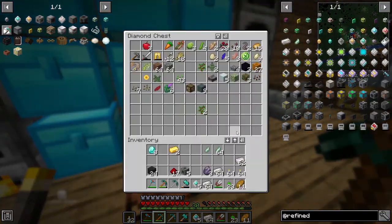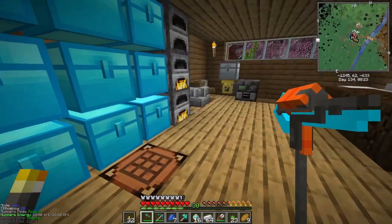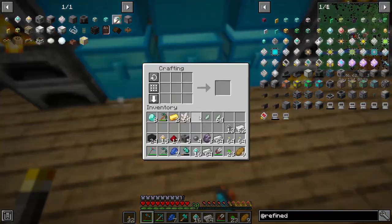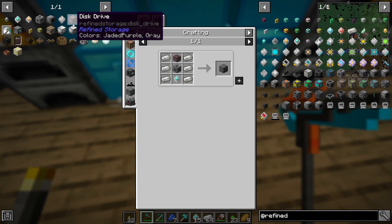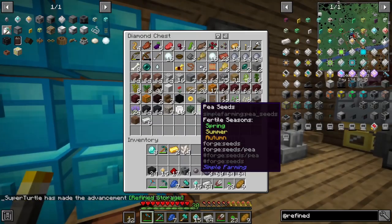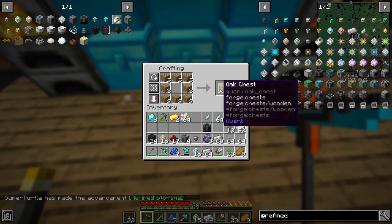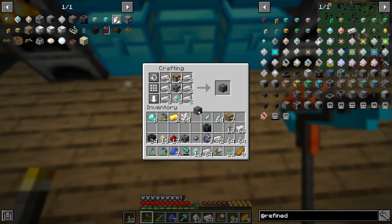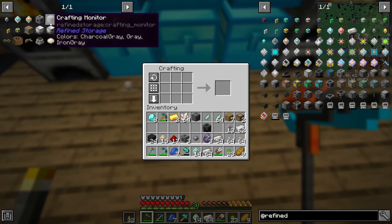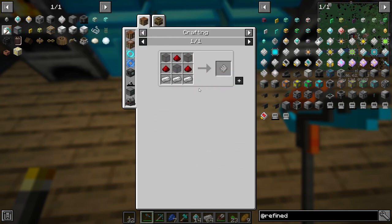We need the controller but we're out of silica — looks like we're going to the Nether. Now we should have all the resources we need. Let's make the controller — yes, we have it. Now let's make a disk drive — we just need a chest here. We're going to make one for now. We shouldn't make 1ks, we should go for 16k.